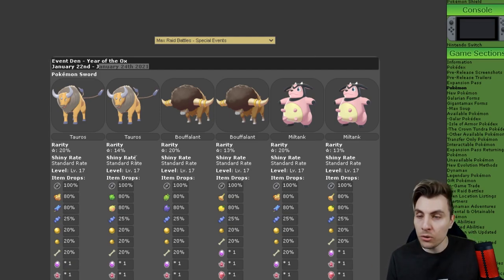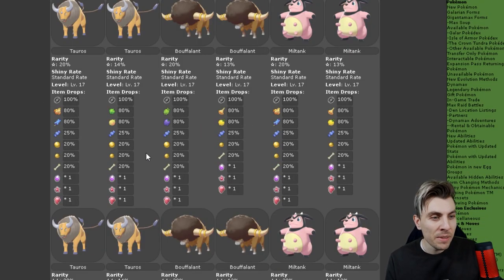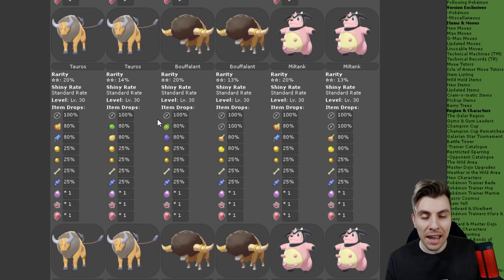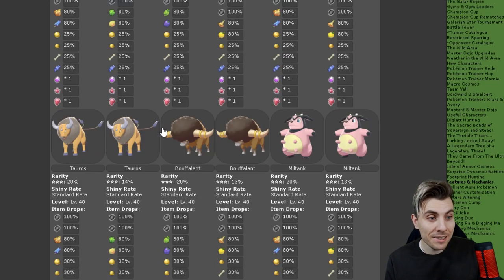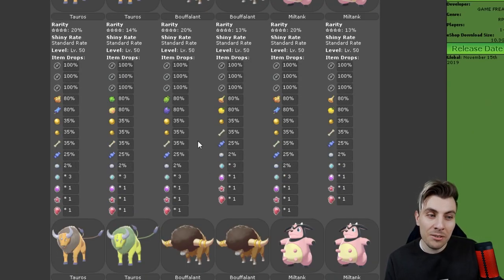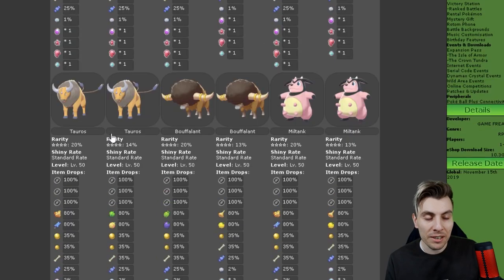So we'll cover what we've got today. The one-star raids feature Tauros, Buffalant, and Miltank — a common theme throughout. There are no special items here, just your generic ones like Dynamax candies and other bits. The two-star, three-star, and four-star raids are exactly the same pool, though you do get different items for different levels of stars.